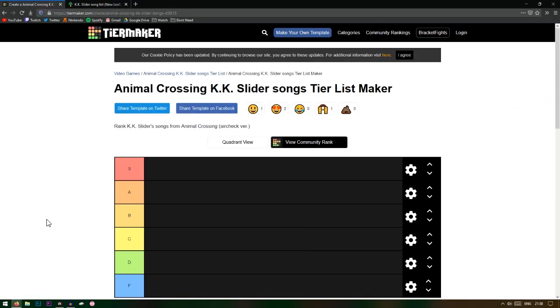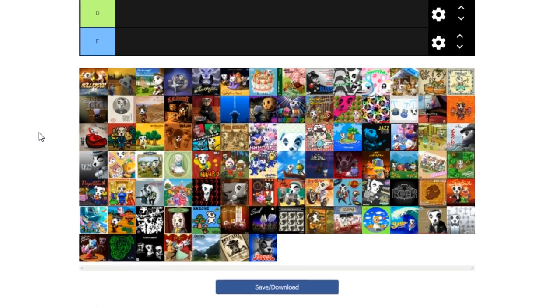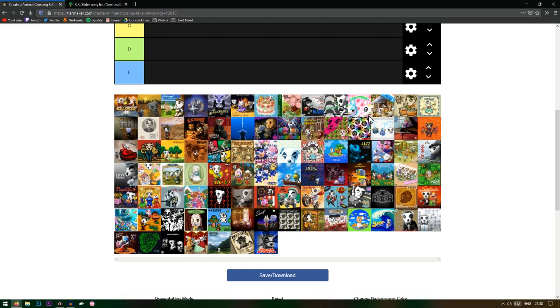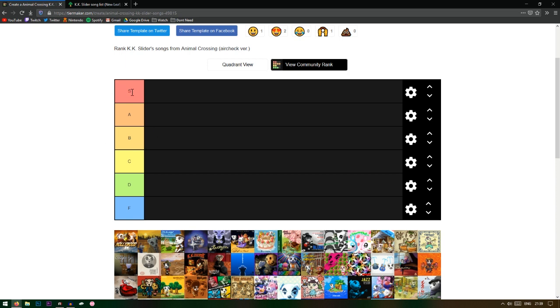Hello everybody and welcome back. As you can see on screen, we're doing a KK Slider songs tier list today. We have all 91 KK Slider songs in Animal Crossing down here, and I'm basically going to be ranking these from best to worst. S tier is the best songs, really good to listen to, and it keeps going down until you get to F tier.